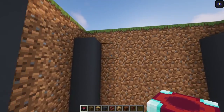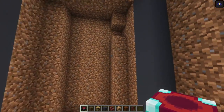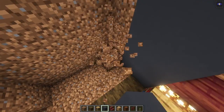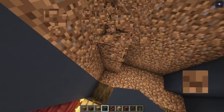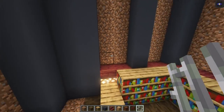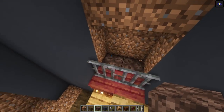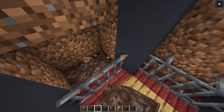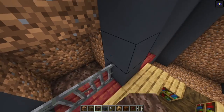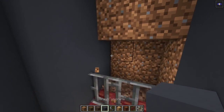Now here we are going to go back in a couple of blocks. We are going to have a three-wide staircase over here, so let's replace these blocks with some gray concrete. Then take some iron bars and place them in. Take the soul sand and you want to take out three blocks like this and add it in.